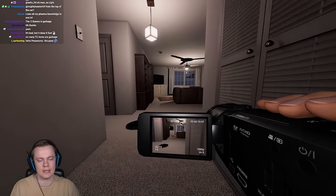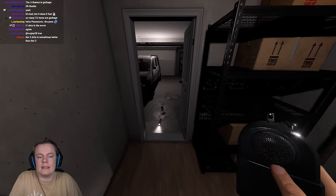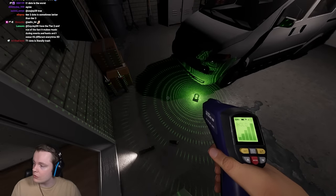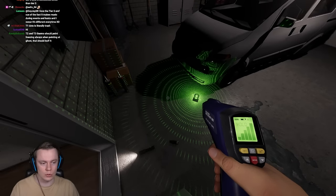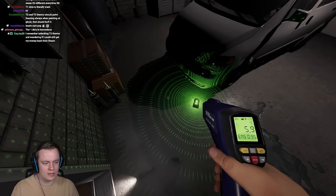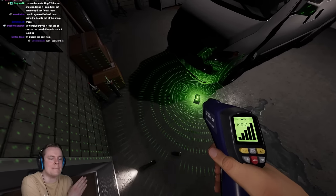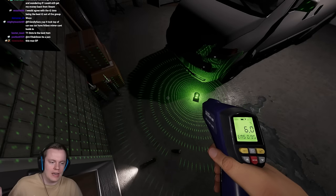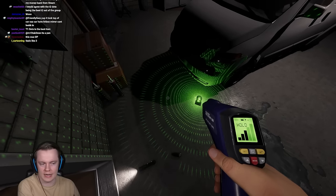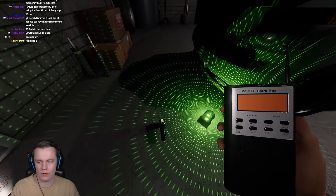They actively made the tier 2 flashlight and the Thermo worse. The tier 2 Thermo — this was the one we used to have. You'd just point it into a room and it gave you the temperature. Now you have to wait like 3 seconds before you see a value, and that value has a massive range — it can show you anywhere within plus or minus 4 degrees from the actual temperature. That's ridiculous.